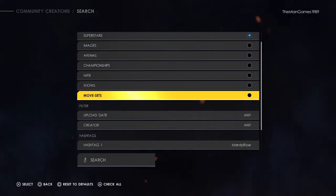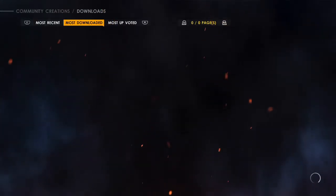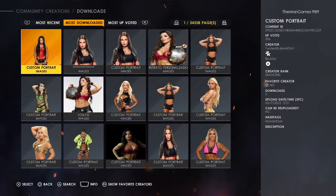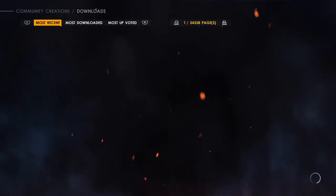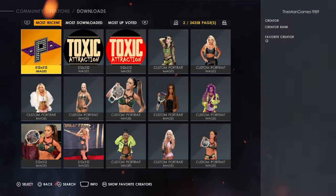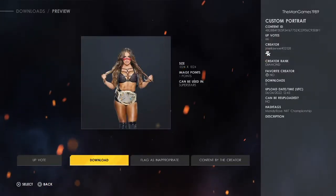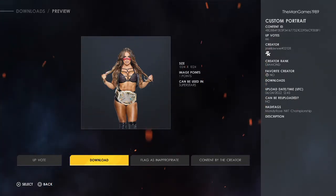Now we're going to press triangle and go to Images, turn off Superstars, and try to find a photo of Mandy Rose to go with it. We've clicked our one and gone across to most downloaded — actually maybe most recent because there might be a more recent one of the Heatwave attire. The one that's closest to our Mandy Rose, we will download this one. The creator of this is Jamelia WWW hashtag 02128, so that is the true creator of this image.